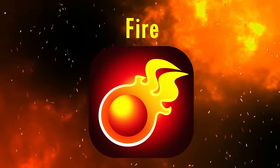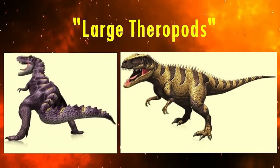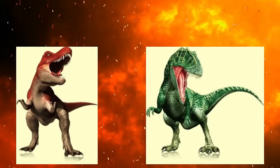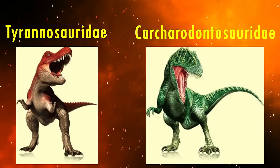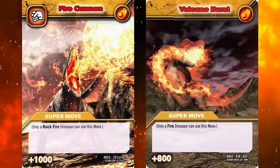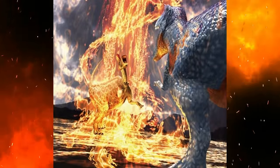In this video, we're going to be looking at the fire element, home to the broad category of large theropods, and is one of four elements in the franchise the group is split across, in addition to water, wind, and secret. Fire does at least contain two definitive families that are exclusive to it, the Tyrannosaurids and Carcharodontosaurids, along with members of groups also in the wind and secret elements. Fire move cards almost always consist of the dinosaur opening its mouth and breathing fire like a dragon to engulf opponents in flames.